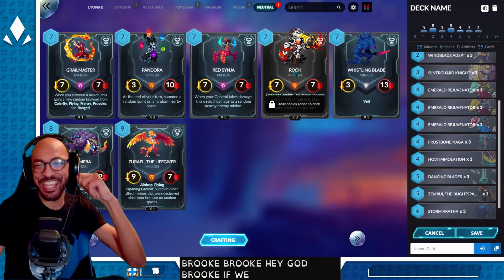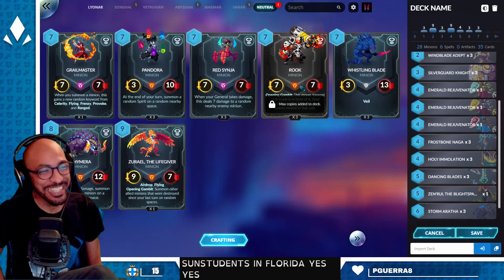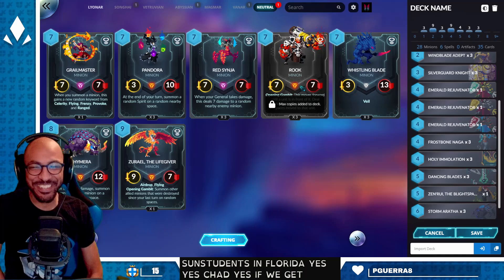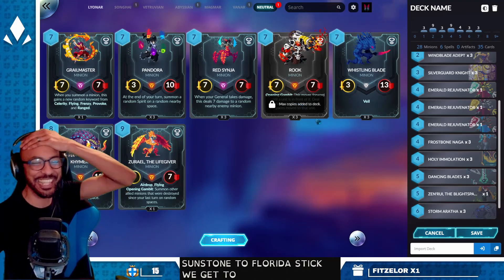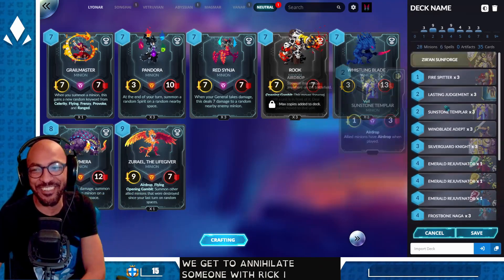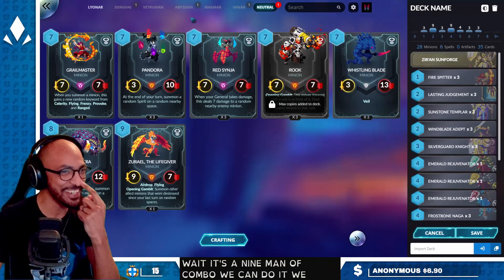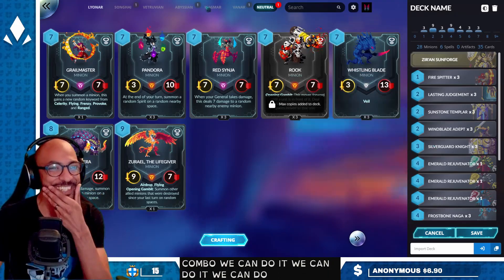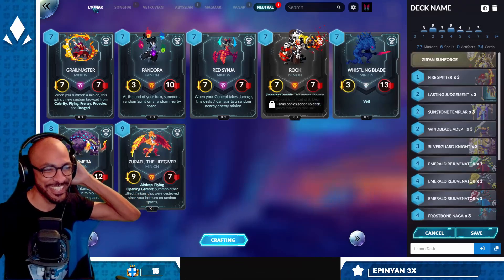Rook — hang on. If we get Sunstone Templar to stick, we get to annihilate someone with Rook. I cannot wait. That's a nine-mana combo. We can do it. We can do control Rook combo.